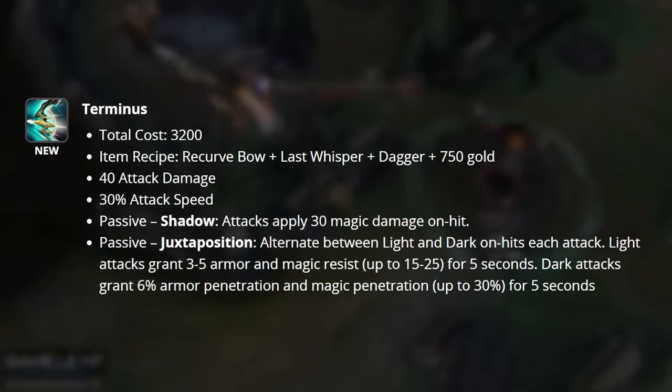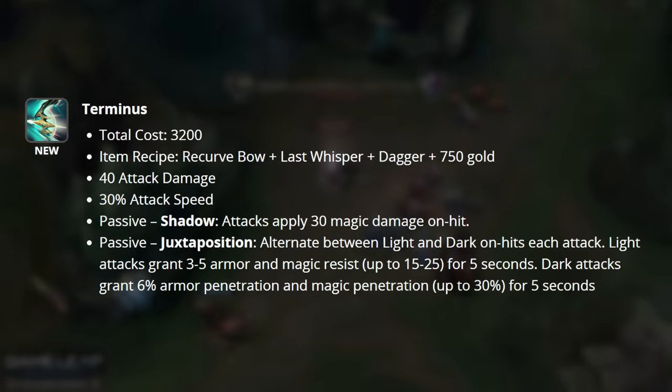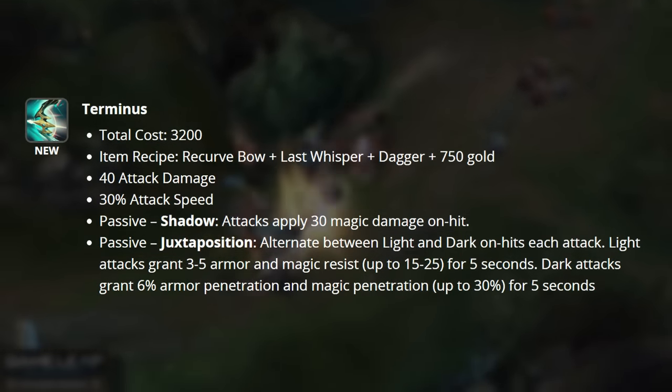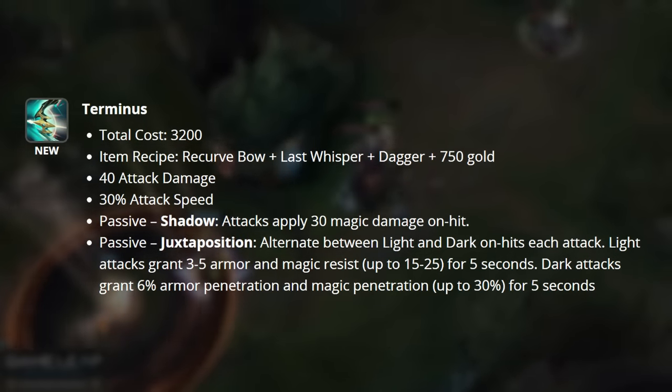Terminus, a new item, has been added to complement Wit's End and other on-hit builds. This item grants you attack damage and attack speed. Our first passive, Shadow, allows our attacks to deal 30 magic damage on-hit.